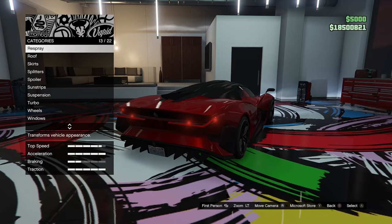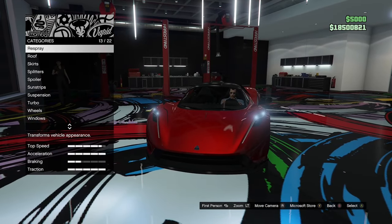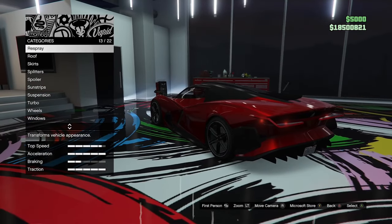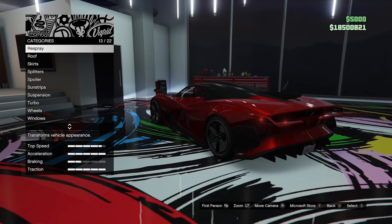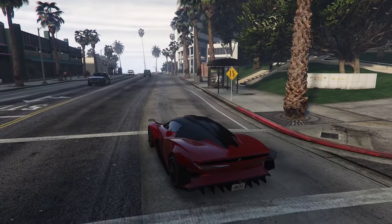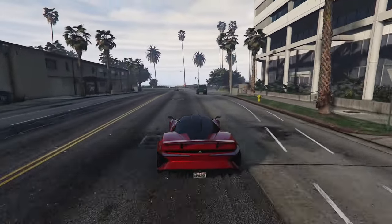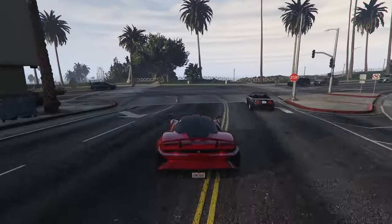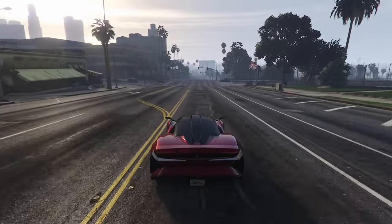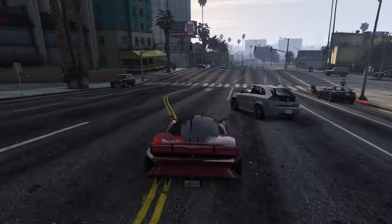And there we go — that is my final customization of the Overflod Pipostrello. Very weird sounding name. Let's go ahead and take this thing outside, open up the doors, and drive it around a little bit. Here we are outside in the Pipostrello, and yes, it does actually have active aero — when you brake it flaps up and down, and when you slow down the spoiler retracts back into the body.